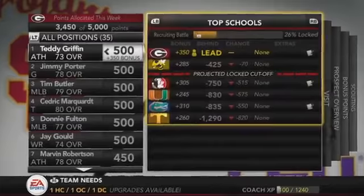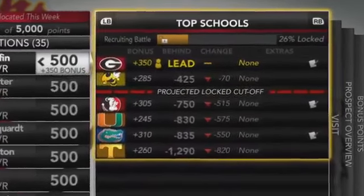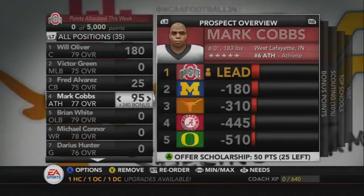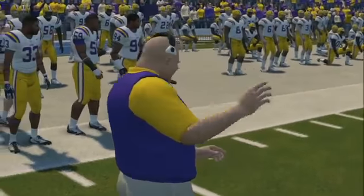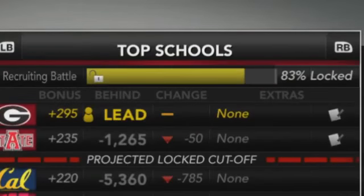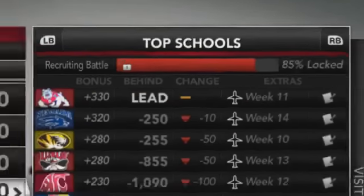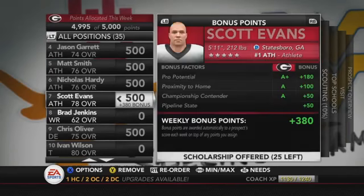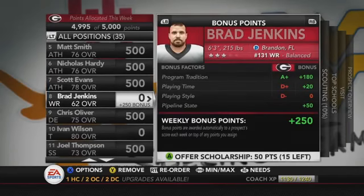I have some notes here and I'll link the article in the description if you want to see the full breakdown of recruiting. It's a points-based system this year called Power Recruiting. Every week in the regular season you'll get 5,000 points to allocate to the players you're targeting and recruiting, with a max of 500 points to spend on each player per week — meaning you could spend 500 on 10 players or 250 on 20 players.